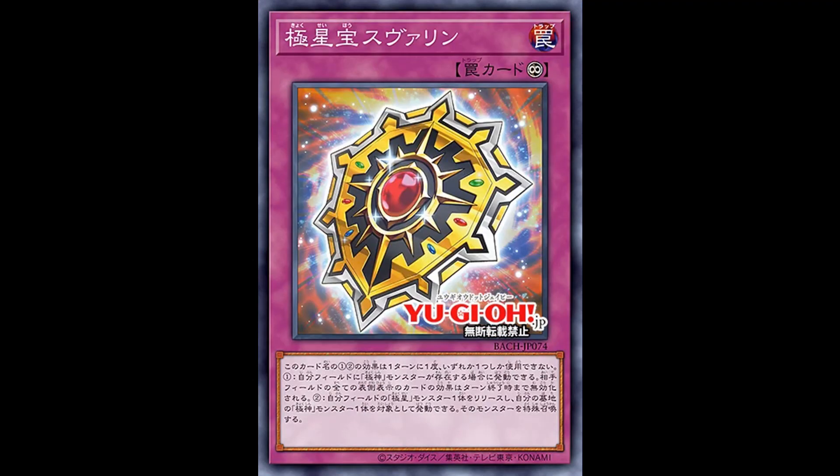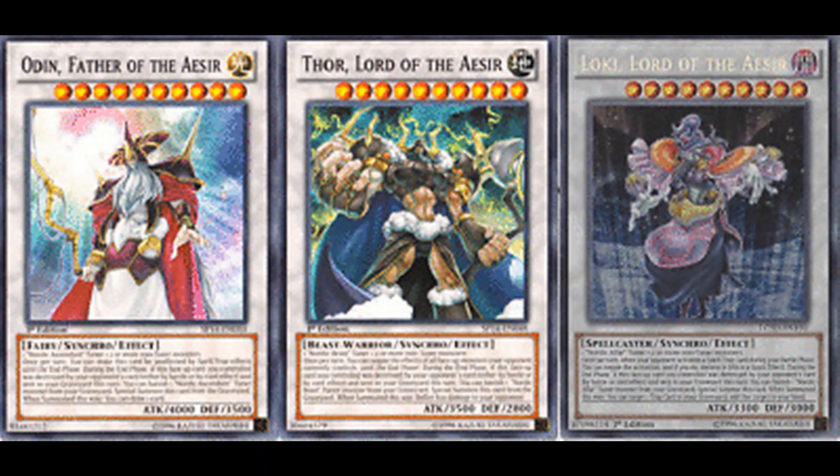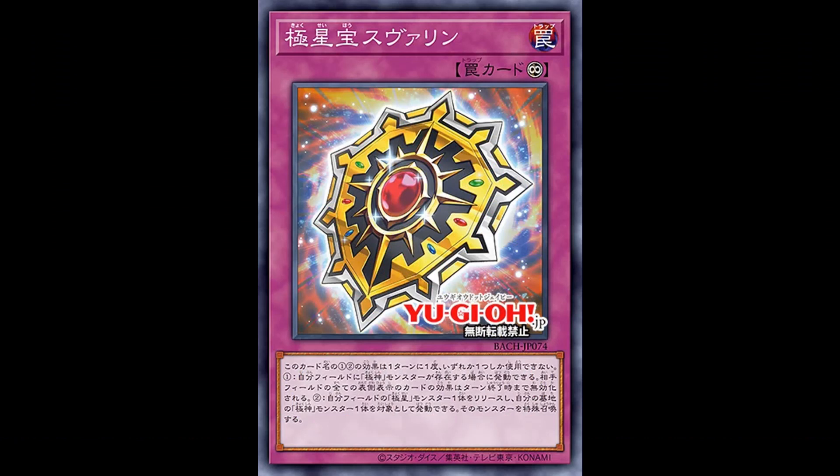Finally, our last card, which is a trap — Nordic Relic Sutherling. It's a continuous trap. You can only use 1 of its 2 effects once per turn. The first effect is, if you control an Azier monster, negate the effects of all face-up cards your opponent controls until the end of the turn — a mass negate, which is always powerful. The second effect is, you can tribute 1 Nordic monster, then special summon 1 Azier monster from your graveyard. Both effects are very useful. The mass negate is definitely powerful, and trading one of your weak monsters for a Nordic boss monster — especially in later turns when you're running out of resources — is very nice. Especially because your Nordic gods can resurrect themselves as long as you have their appropriate tuner in the graveyard.